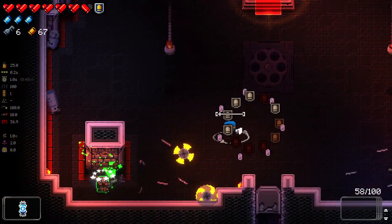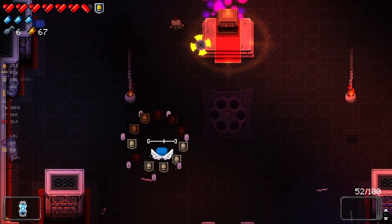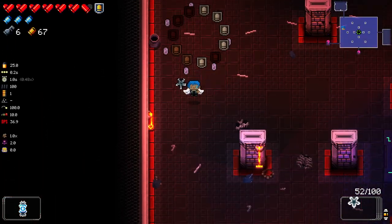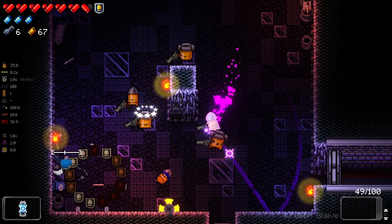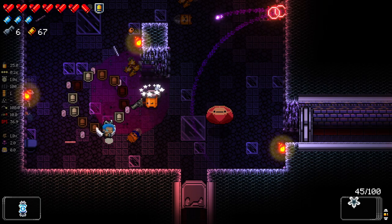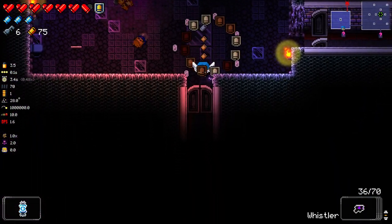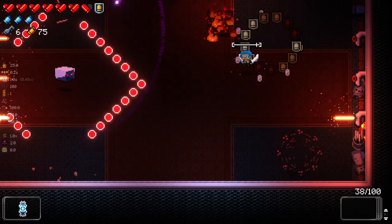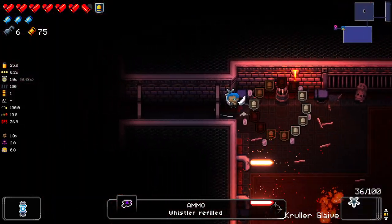Diamond Room here — always forget what's in this room. Is it just cultists? Yeah, it's just cultists. Don't want the diamond for now, thank you. It is a stat upgrade so I probably should just take it, but stuns are coming out. The Crawller's Glaive does take quite a lot of shots to kill, but the stuns are just so valuable. More ammo — probably take it for the Whistler this time.